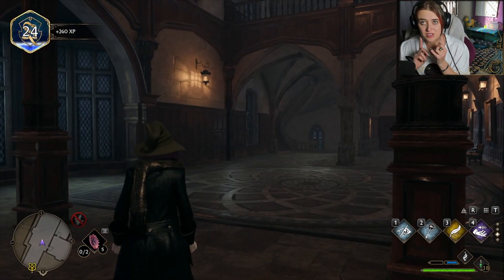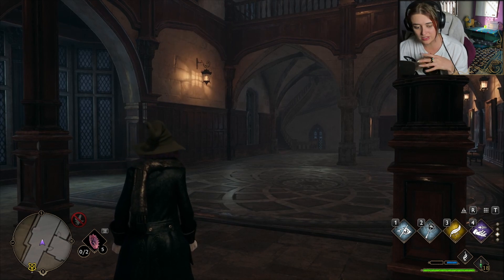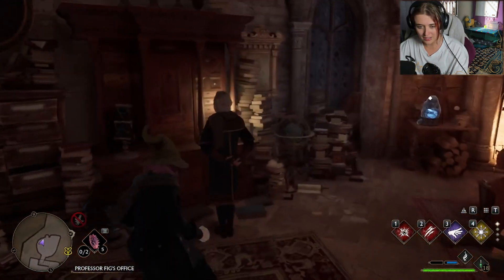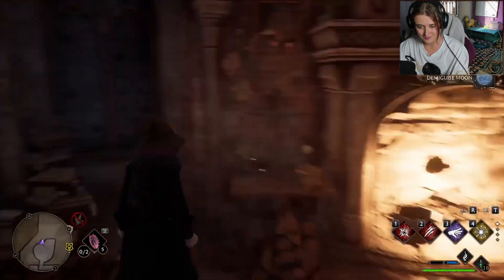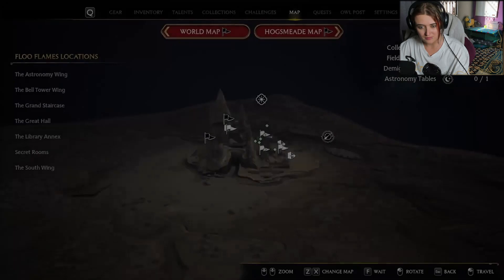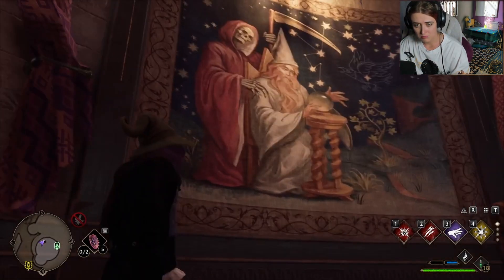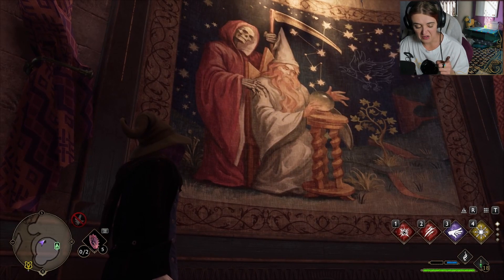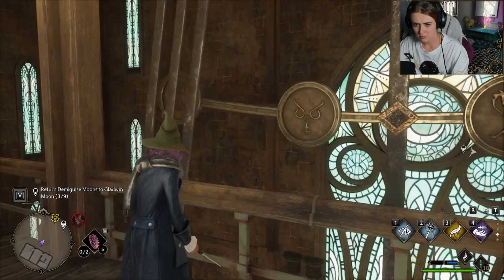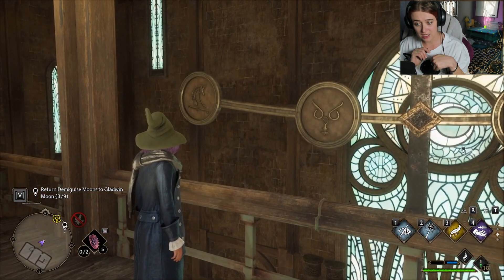I saw one in Professor Fig's office and another in Professor Onai's office - that was on her table, right? Those are two I could do now. Hi - mine now, demiguise! Professor Fig just staring at his cupboard. She's working late! There's a great tapestry - hang on. These are the symbols on those gates! Because the horse symbol is on the gate there at the bottom of the courtyard.